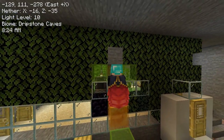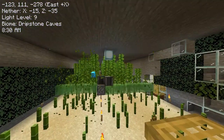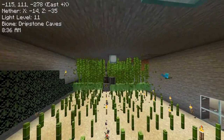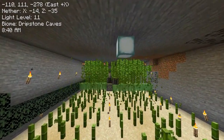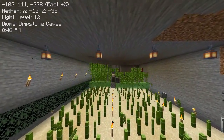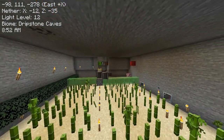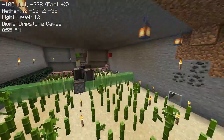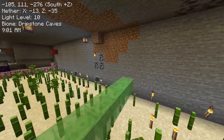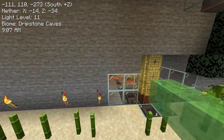That led to this build. The flying machine harvests the bamboo — it goes all the way down and then comes back, harvesting bamboo in both directions. To gather all of this, I made use of the allays.